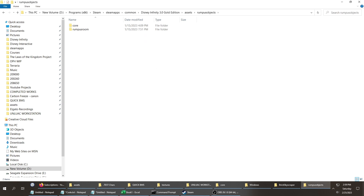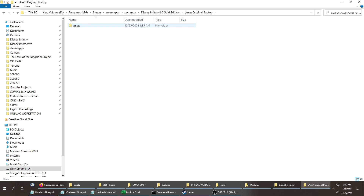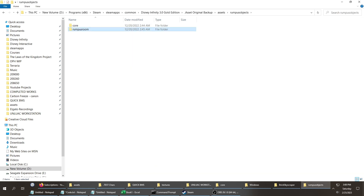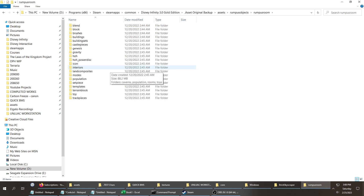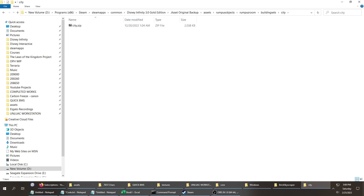What's it going to look like on an unmodded computer or unmodded game? Let's look in the original assets folder — Rumpus Objects. It's going to look the same here. Then you want to go into Rumpus Room, and from there go to Building Sets, and then Building Sets and then City. Now it's zipped — what do you do with a zipped file?